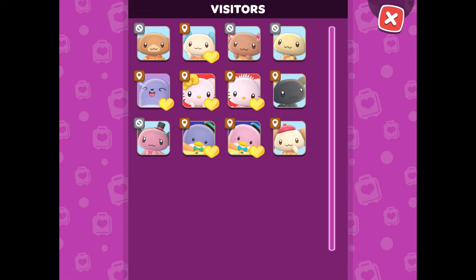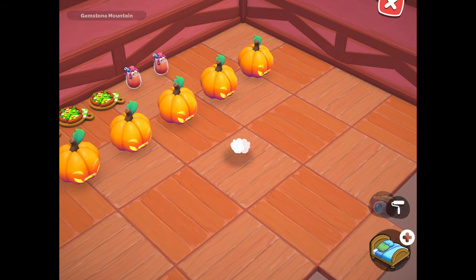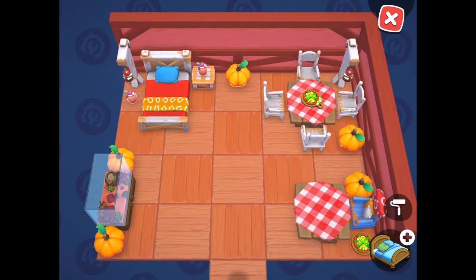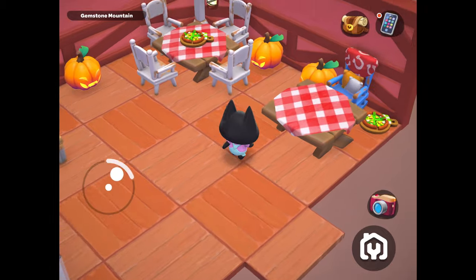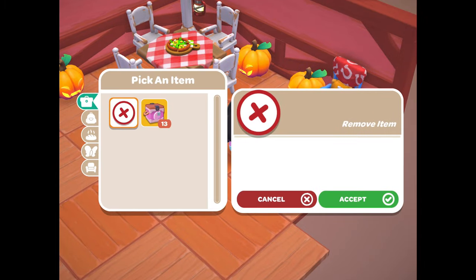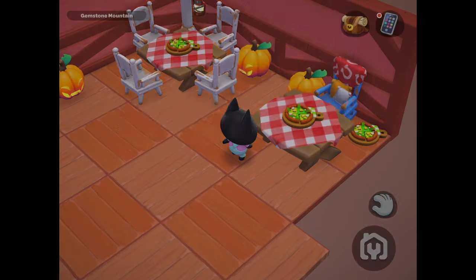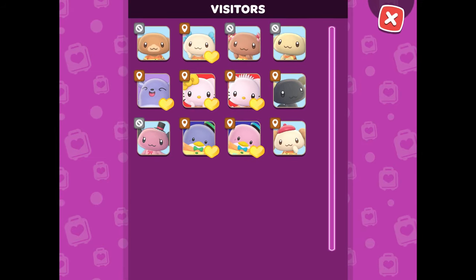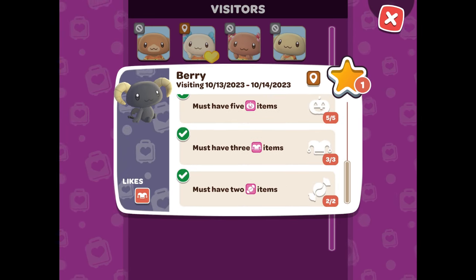Now, I will go ahead and do a little more decorating. Here you can see I have placed food items on tables. To do that, all you need to do is approach the table and click the hand icon, and it will pull up your inventory and prompt you to pick something from your inventory to place on the table. And here I am just making sure that I didn't miss anything and checking that I have fulfilled all of the requirements.